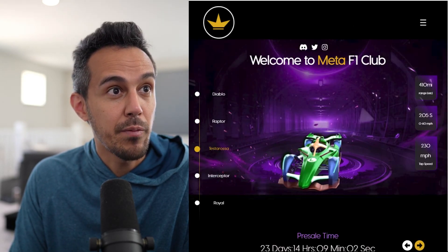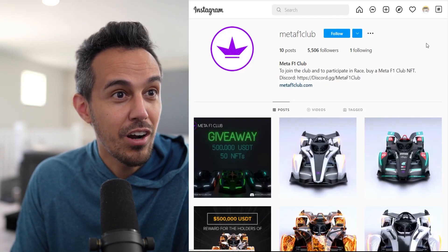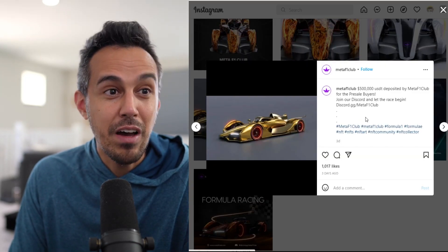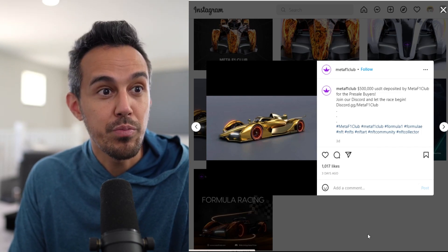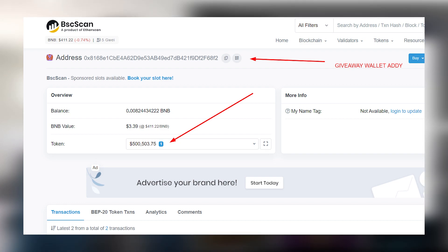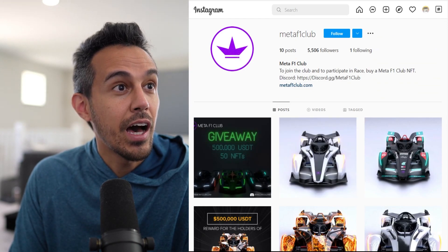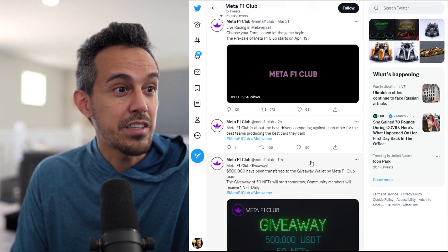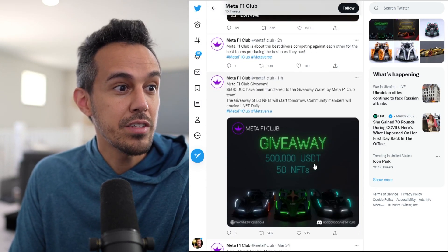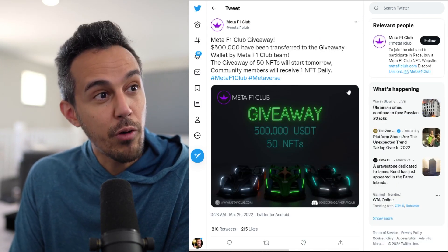They also have a cool Instagram where you can check out the cars in more detail — they look really awesome. There's also a $500,000 USD deposit made by the Meta F1 Club team for pre-sale buyers, and they made that transaction link public so you can verify it. I think they've put a lot of time and effort into this project. The F1 Club concept is about the best drivers competing for the best teams producing the best cars.